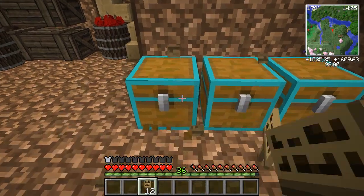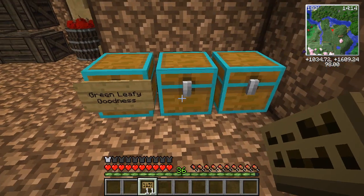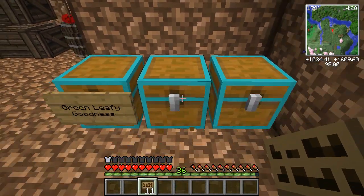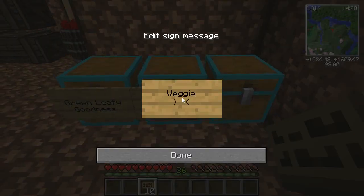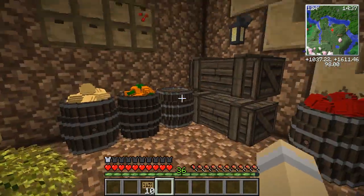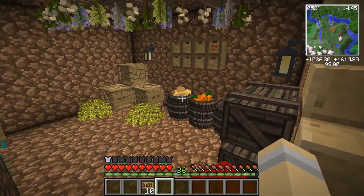Green leafy foods — green leafy goodness. And over here: veggie crisper. So it has started — a slow start, but a good start — to sorting out everything that we're going to put down into our amazing, adorably cute little root cellar.